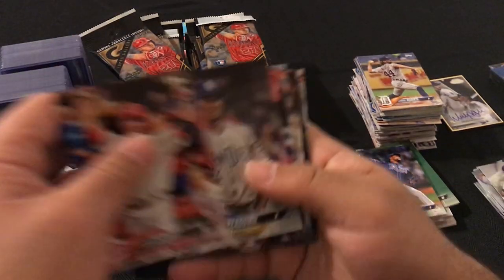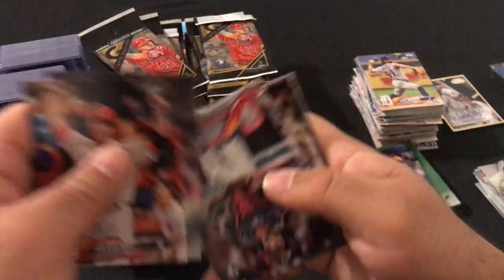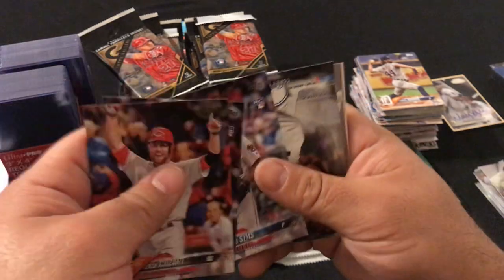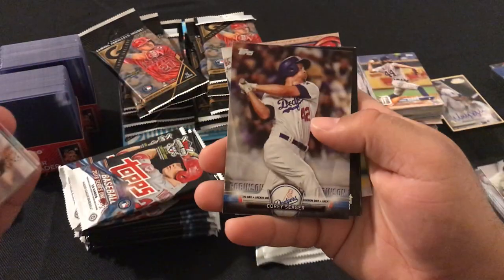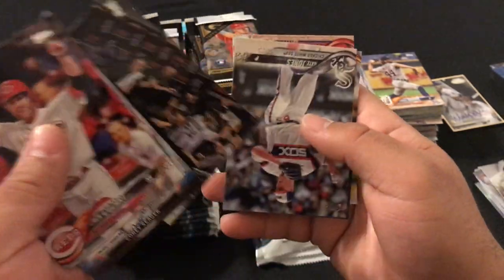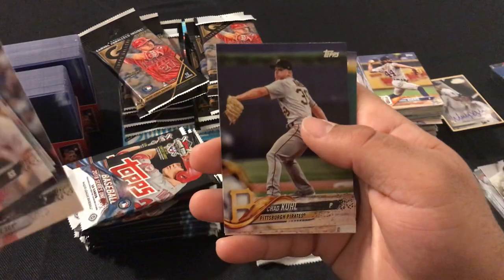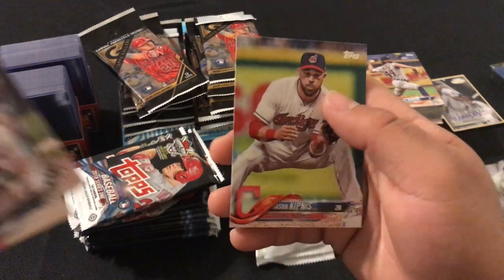Next pack: Zach Cossart, Luis Perdomo, Francisco Mejia rookie card, Lucas Sims rookie card, Corey Seager, Anthony Banda rookie card, Chicago White Sox Team Card, Nate Jones, Chad Kuhl, and Jason Kipnis.